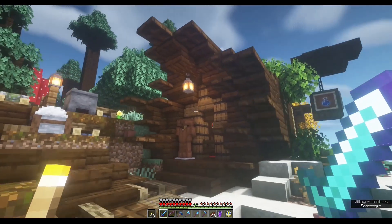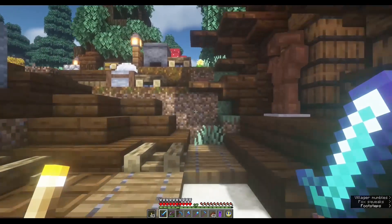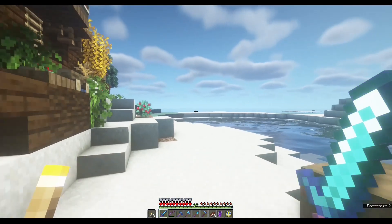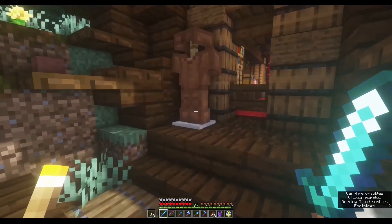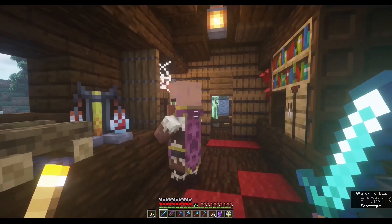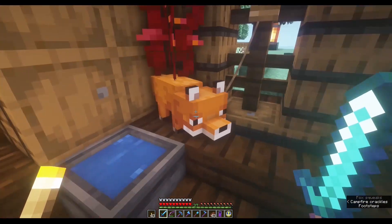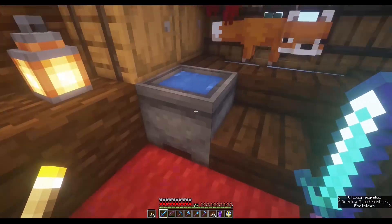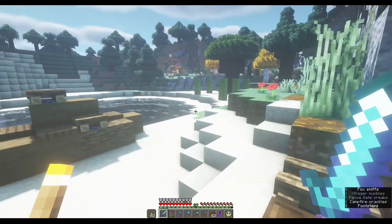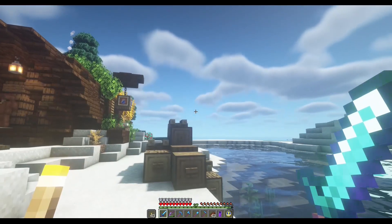In the last episode we built this brewery or brewing station and I am in love with the design. On the inside I transported a villager from a village right across the sea and I have trapped him over here, making him into a cleric. I'll gradually make him a master level cleric. I have also trapped a fox here — this is going to be our assistant for the brewing station. I have two name tags and I also visited the mesa and found a jungle a few thousand blocks away.